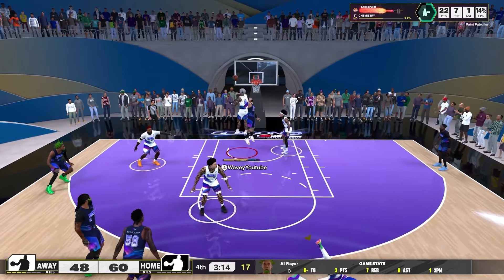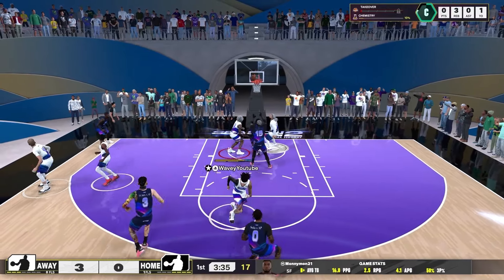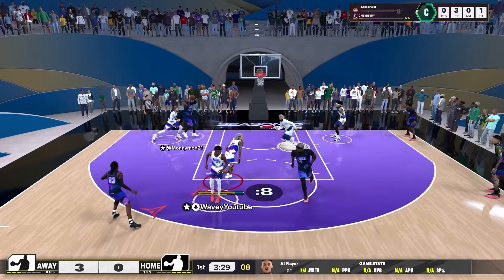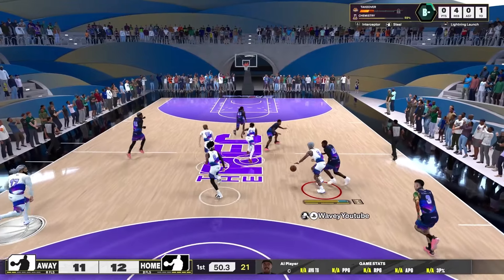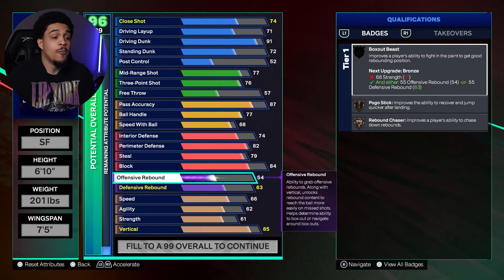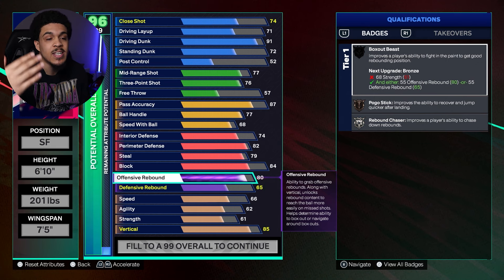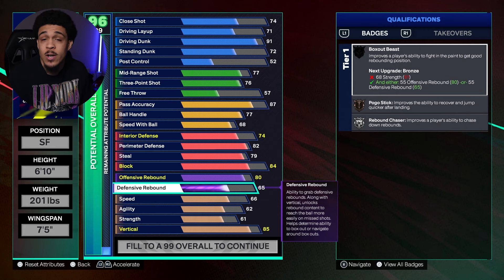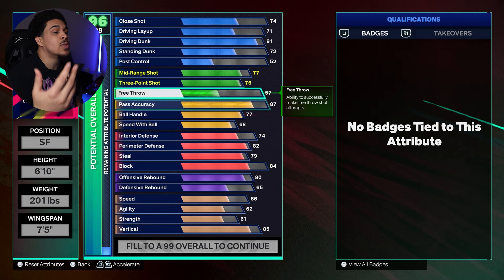Originally when I went with the 84 block I thought it'd be decent, but this build swats everything — it gets snatch blocks, it does it all. On the perimeter it gets chasedown blocks and can read lanes for steals with the 79 steal. For rebounding on a build like this, offensive rebound is always less expensive, so I'm going with it to get Rebound Chaser on Silver. It does make your defensive rebound weaker, but you're a small forward — you don't have to be the best defensive rebounder.